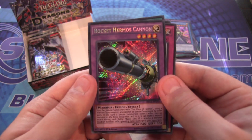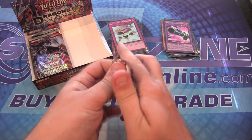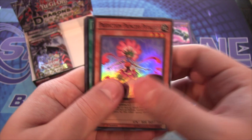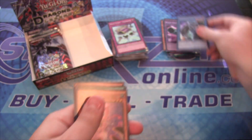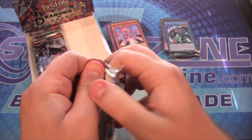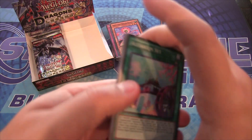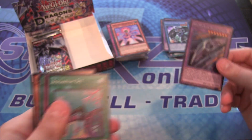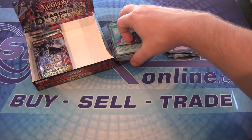I always want my videos to look their best. Rocket Hermos Cannon — we got one of those at the beginning so we've got a couple of each of the Hermos fusions. Where's Hermos though? That's one of the main ones I really want — gotta get all the legendary dragons. And there's the ritual monsters — the Paladin of Dark Dragon is a lot of fun to use. It has a few dead draws though, so I'm still working on it before doing a deck profile. Red-Eyes Black Dragon Sword — kind of looks like a duel runner to me.